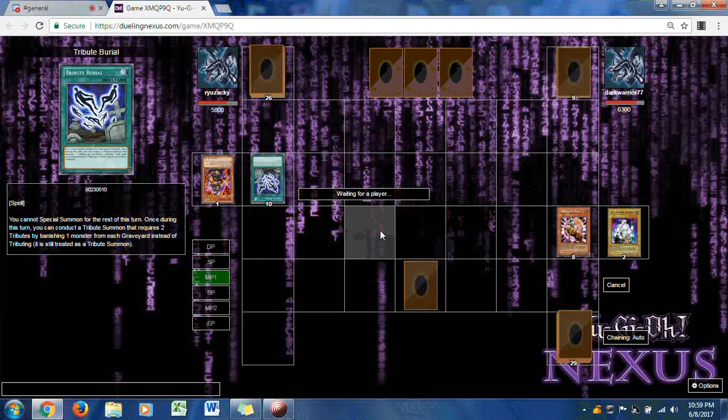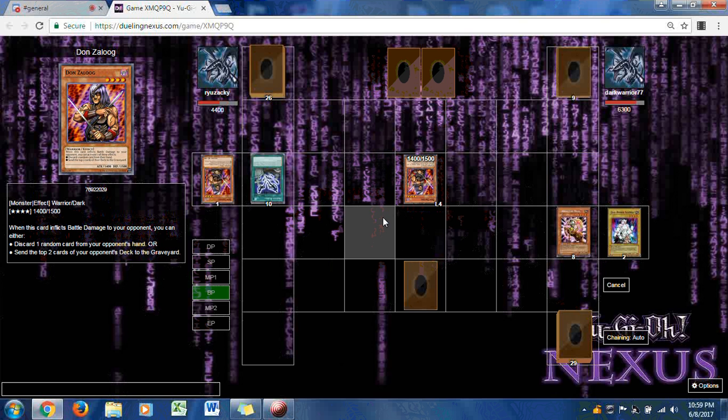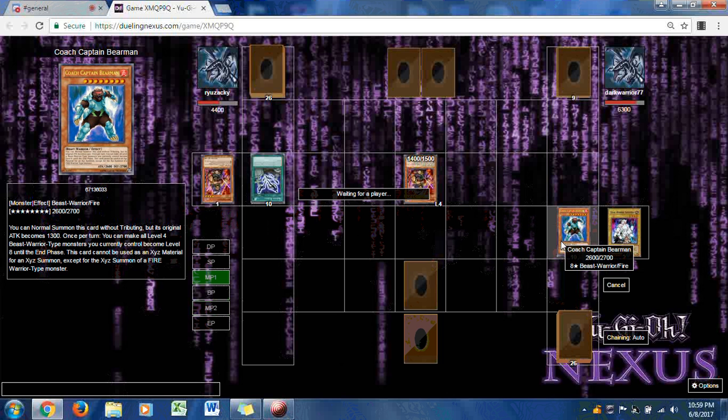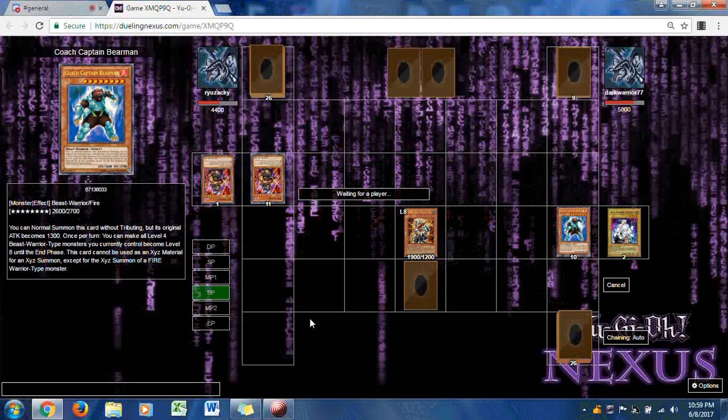Dark Warrior 77 brings another Don Zilong and uses his second ability — sending the top two cards of his opponent's deck to the graveyard, and one of them is Coach Cabin Bear Man. Ryuzaki comes straight back with Base King Barbados, dropping Dark Warrior's life points by 500 to 5800. Ryuzaki is at 4400. This is still a very even game with both players steadily depleting their decks.